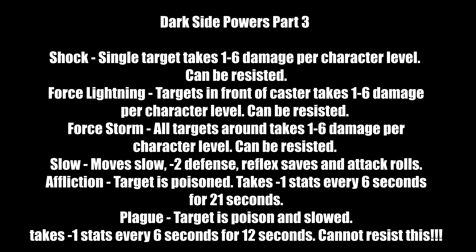The Force Lightning line is one of the most powerful dark side powers. Shock targets one enemy for 1-6 damage per character level; resisted means half damage. Force Lightning hits targets in front of the caster for 1-6 damage per character level — like an arc, similar to Palpatine. Force Storm is the most powerful non-story dark side power — it hits all targets around the caster for 1-6 damage per character level and can be resisted. Other modifiers make it even more damaging. This is essentially a room-clear power — even light side characters can use it at higher cost.